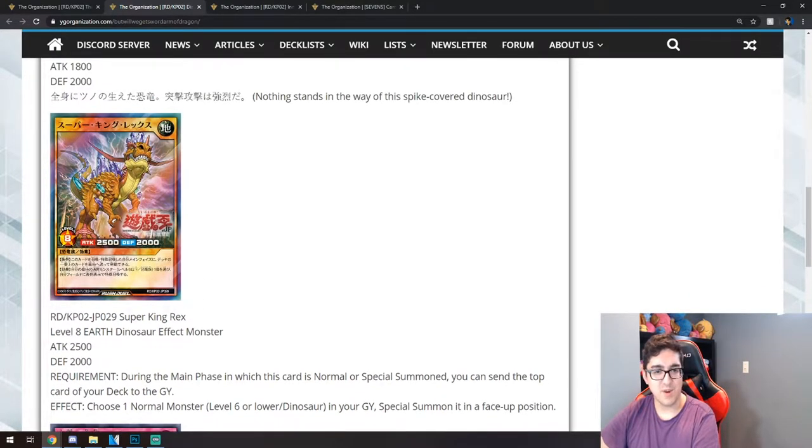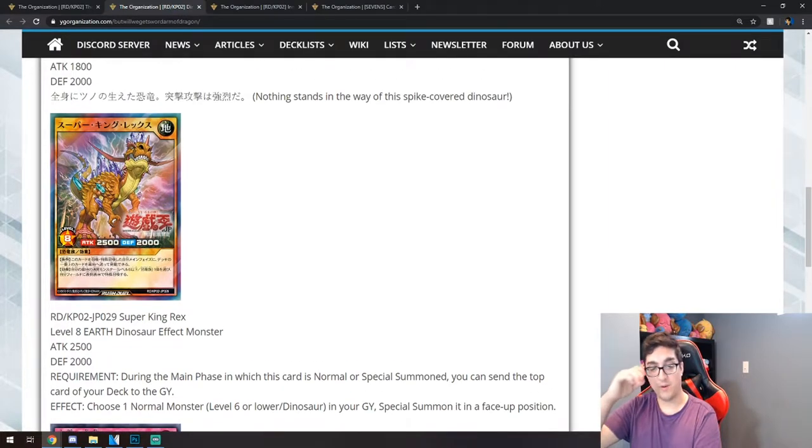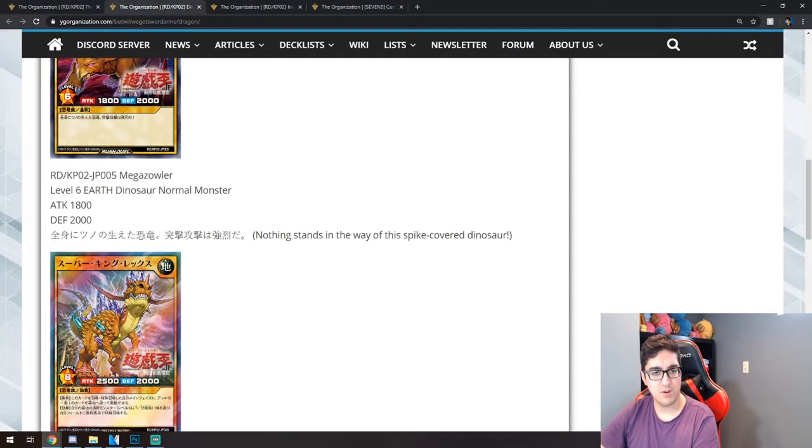The flavor text reads 'nothing stands in the way of this spike-covered dinosaur.' Here's the new effect monster, and it's finally a rainbow rare — so let's hope it's good for Rush Duels. Super King Rex is a level 8 Earth Dinosaur effect monster with 2500 attack and 2000 defense. The requirement is: during the main phase in which this card is normal or special summoned, you can send the top card of your deck to the graveyard to activate this effect.